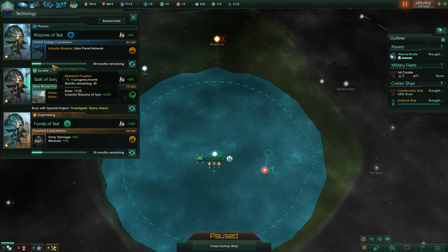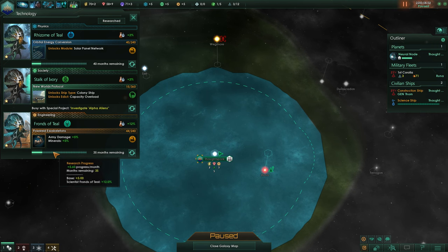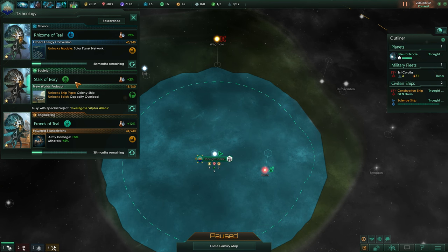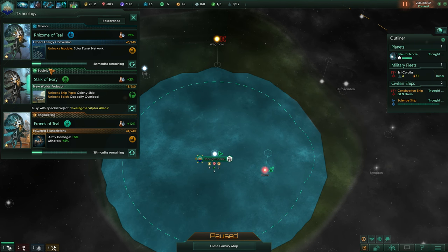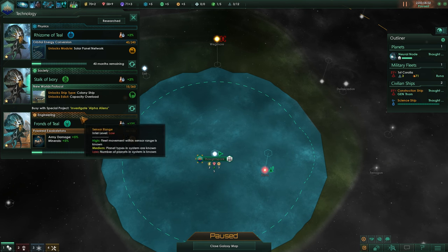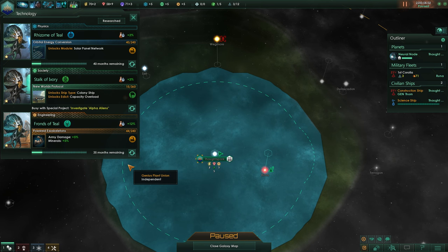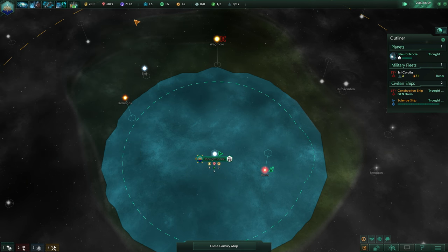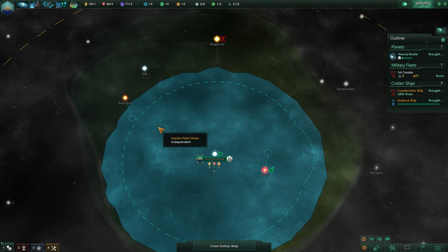So it opens up access to new technologies that you wouldn't otherwise have access to, especially with space monsters, and gives you research into new weapons. There are technologies like armor 1, then you need to research armor 2, then armor 3, and so on — all consecutively better. But you might kill some enemies who had armor 3, and you can directly go and research armor 3 and then armor 4. With space monsters, you'll have access to weapons and shields and stuff that is otherwise not accessible to you.